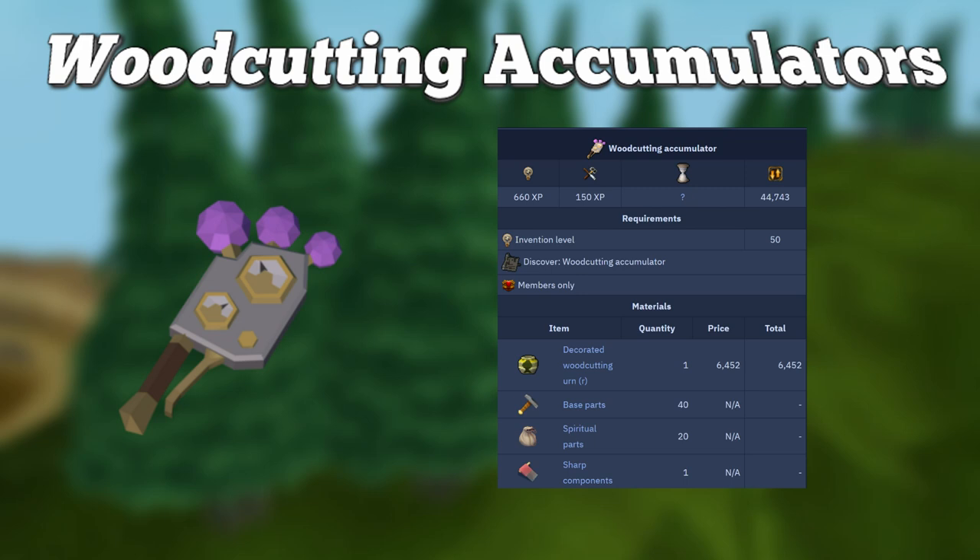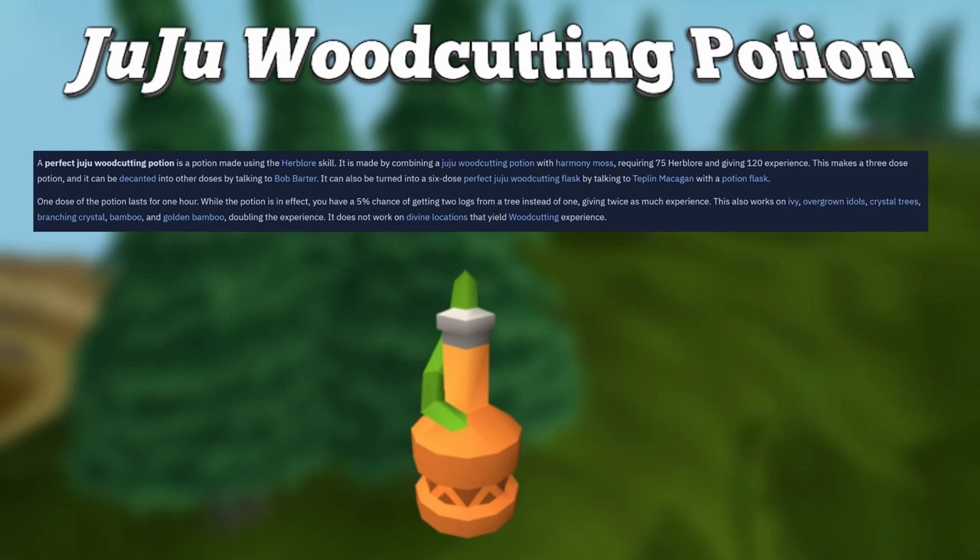Another item you could use is the Juju Woodcutting Potion. When active, it makes the player have a 5% chance of getting two logs at once when woodcutting, also doubling the experience received. The Perfect Juju Woodcutting Potion also affects ivy and crystal trees, giving a 5% chance of receiving double experience when woodcutting.